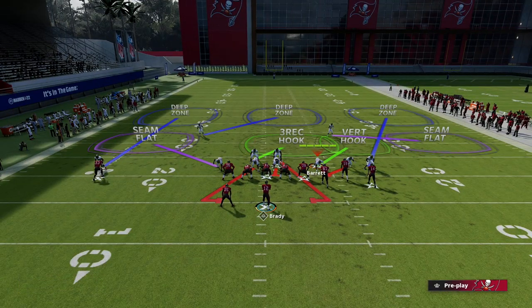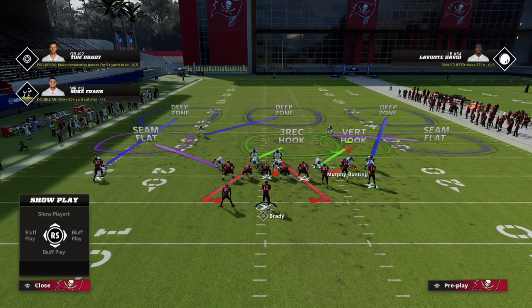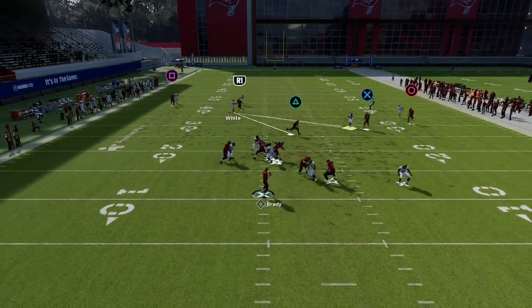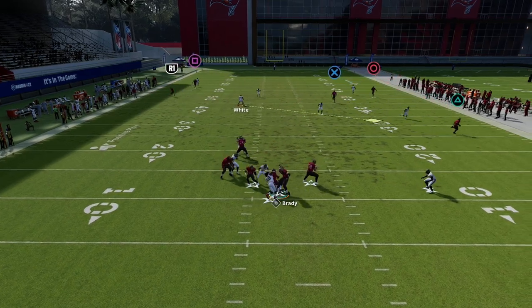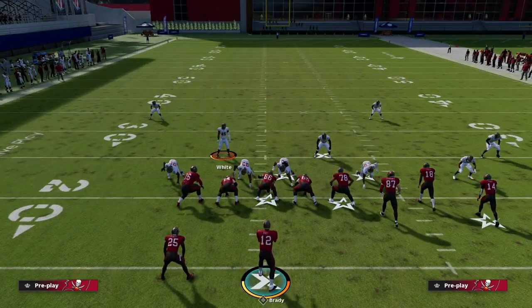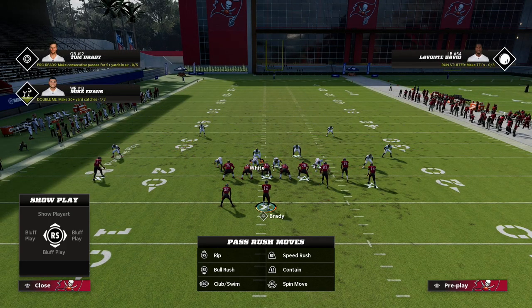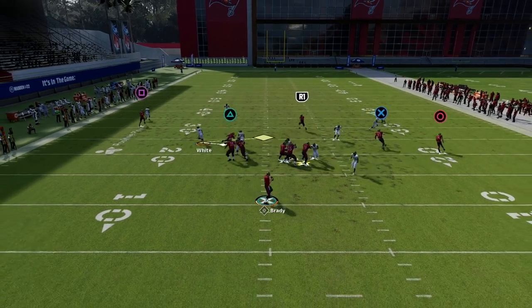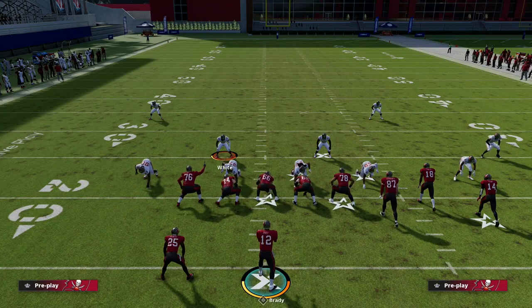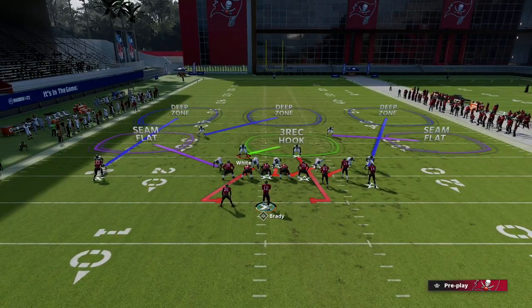Instead of zoning this guy, we're going to zone Barrett and put him in a vert hook. This guy is on a contain and this guy is on a crashed angle. What this creates is a really glitchy little disengage that a lot of times will come in through the B gap. It works a little better if you don't pinch your linebackers — leave them where they're at and the contain and nickel work together to create a glitchy four-man rush.